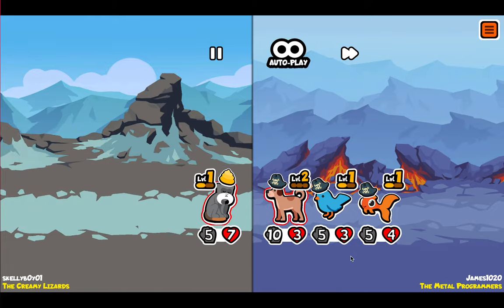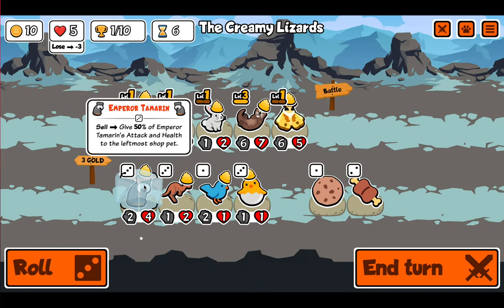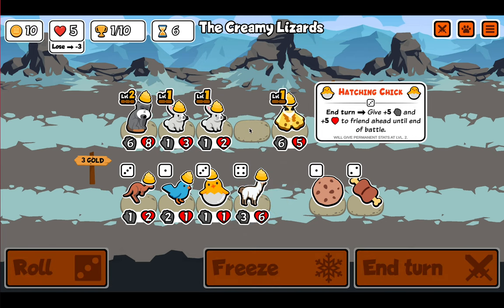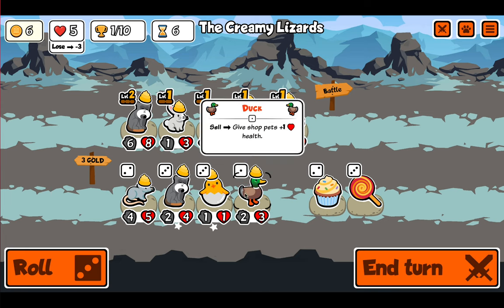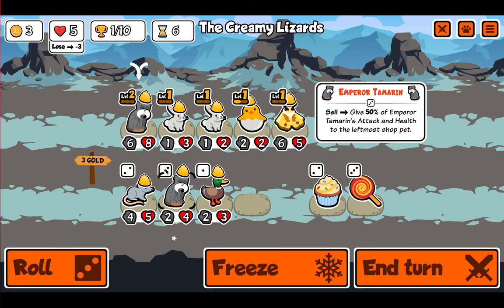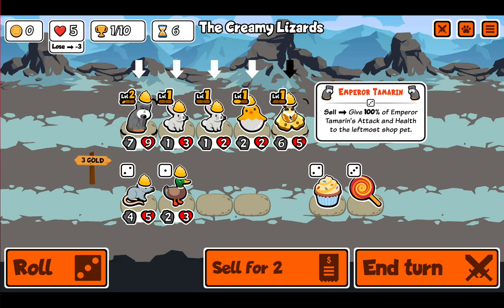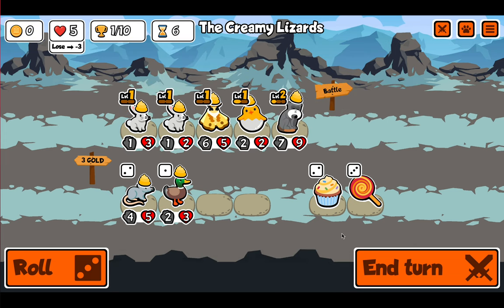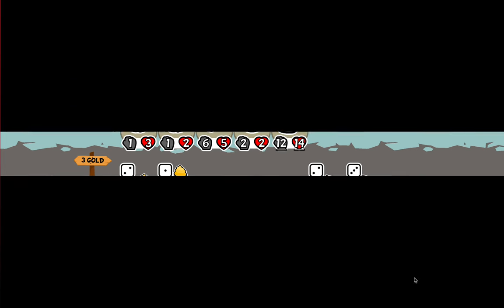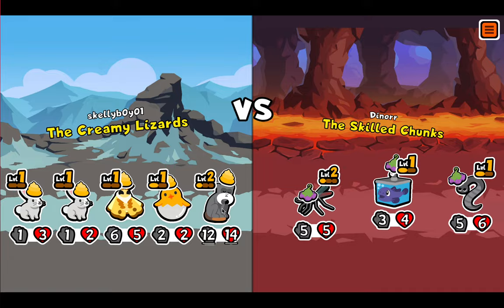Oh no, loser. How much health do I have left? Five health. That should suffice for a little while. We'll sell the otter and buy the hatching chick. Level up the hatching chick. Move the tameron to the front, move this over here, and then we'll start using the rabbit's ability on the tameron next turn unless I get some really good pets.